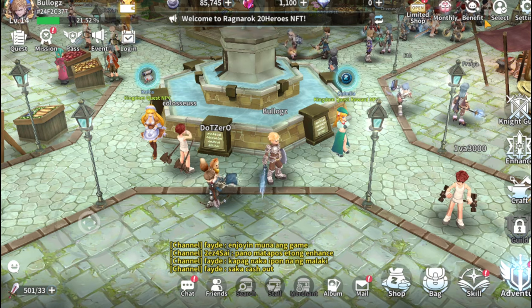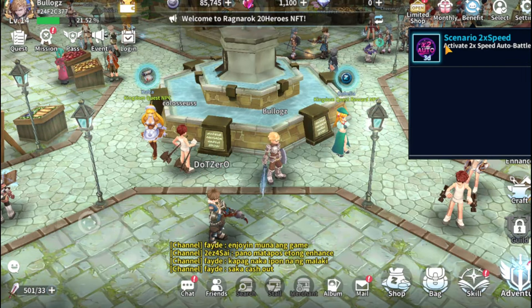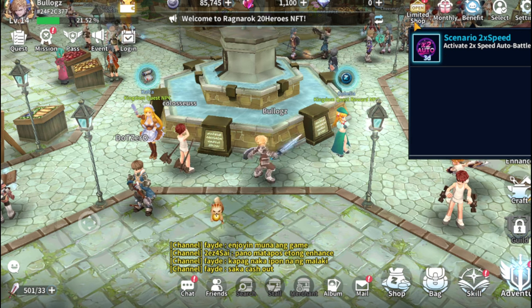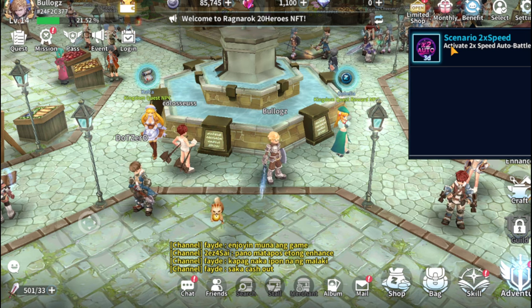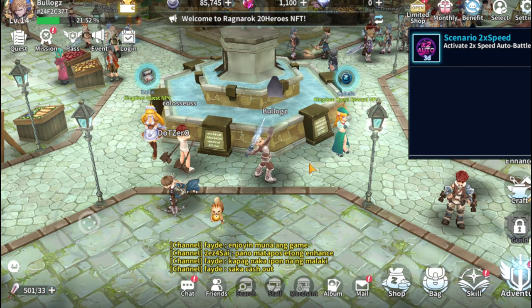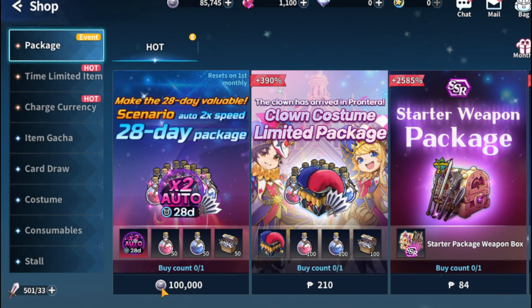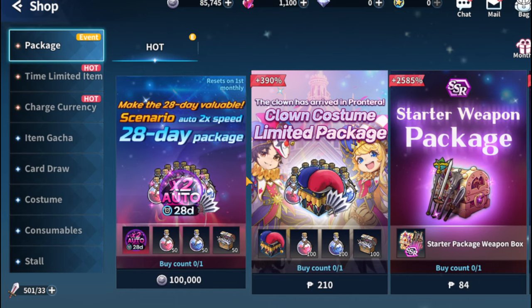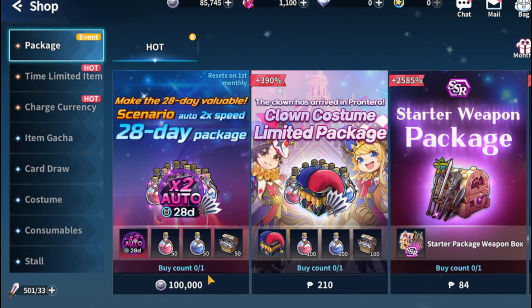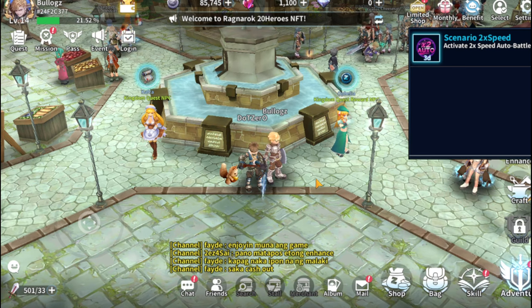You can switch between your characters by clicking here. Under Benefits, there's a free pass that we got from the early registration. If you have additional benefits, you can buy them from the shop. There's also monthly information where you can purchase things, and these benefits are shared across every character you create in one account.